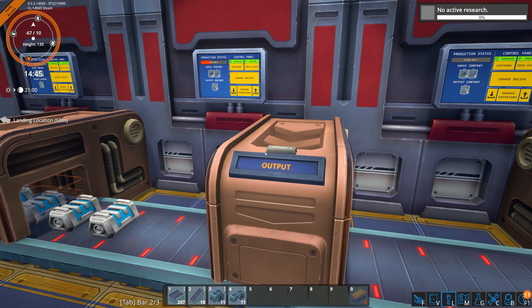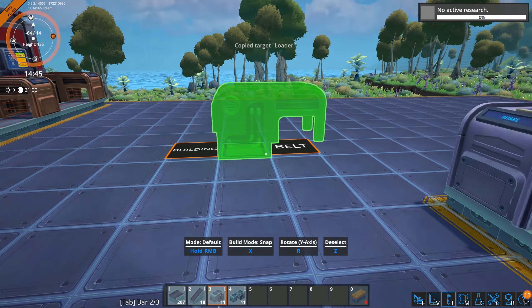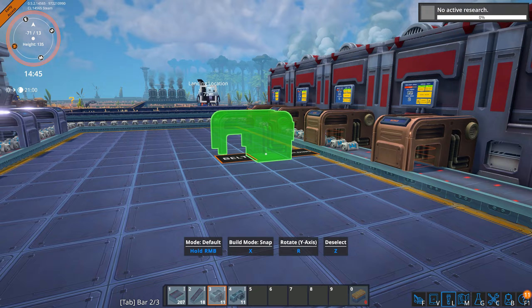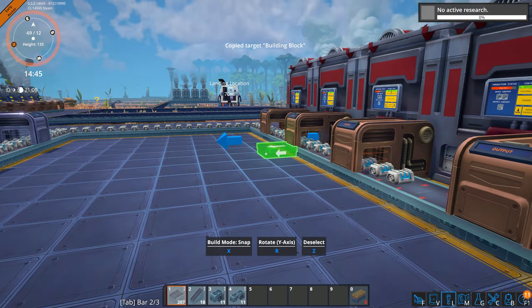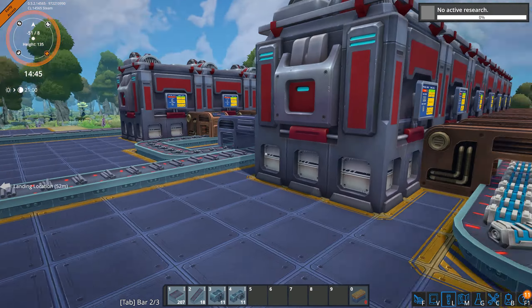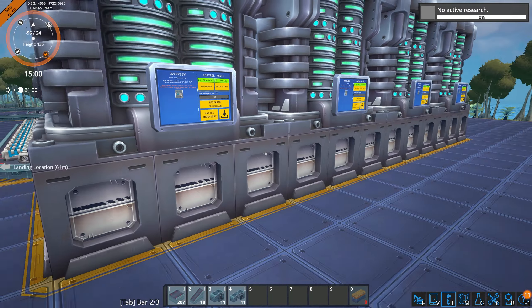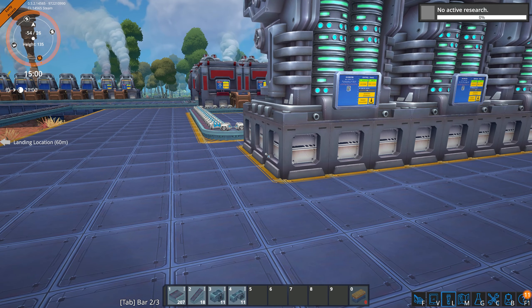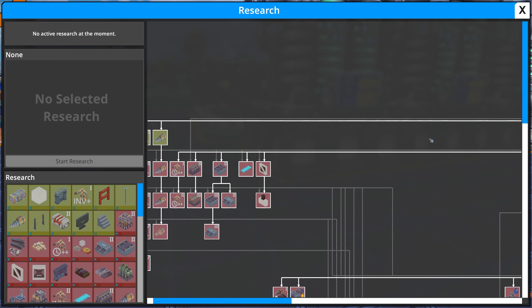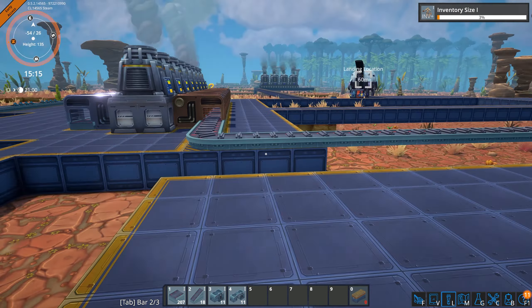You can hover over construction, press Q, and it'll start placing that down — it's like a little picker. So that's cool. We got research. Let's choose a research. I saw two things here that I like: inventory size — yes please — and mining drill speed. I want that too.